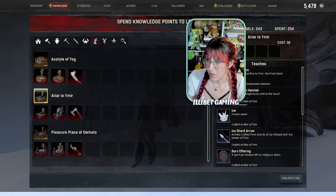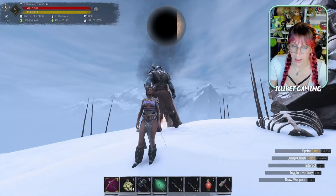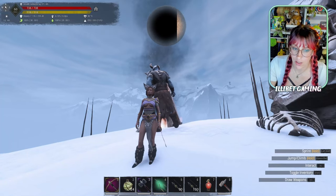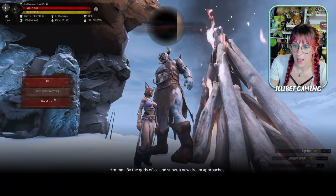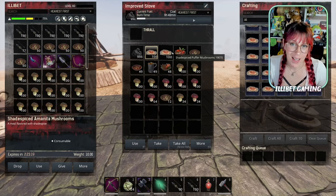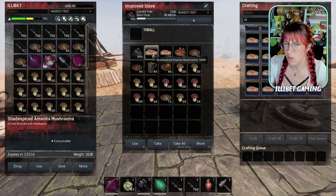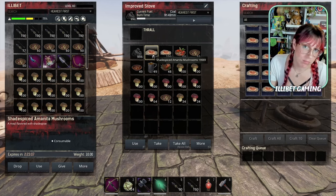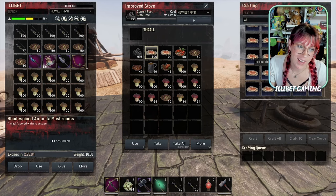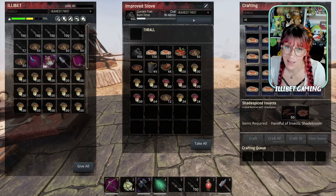If you don't want to spend the 50 attribute points to learn the altar of Ymir, and if you didn't learn him as your beginning religion, you can venture up to outcast camp and talk to a guy there sometimes and learn Ymir. If you're entertaining animals, you can also get some shade spice variants of things. You can get the shade bloom that you require to craft these guys in the Jebel Saga dungeon, where you can get a whole bunch of Amanitas while you're at it.